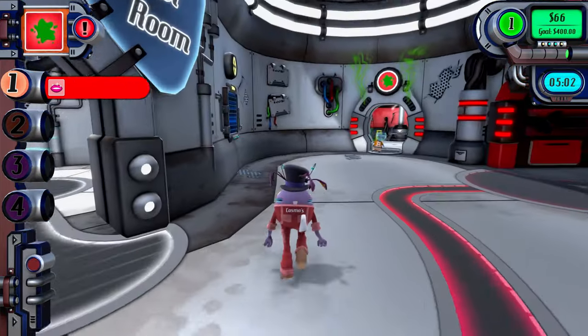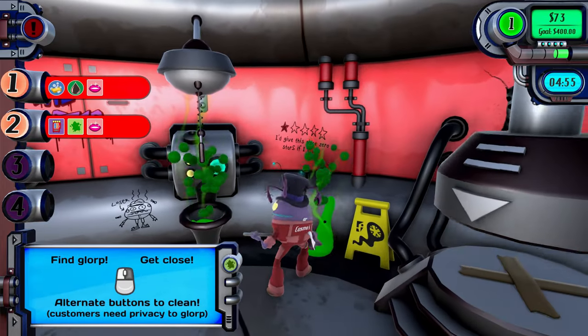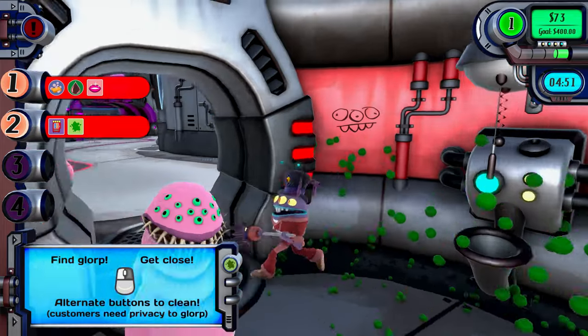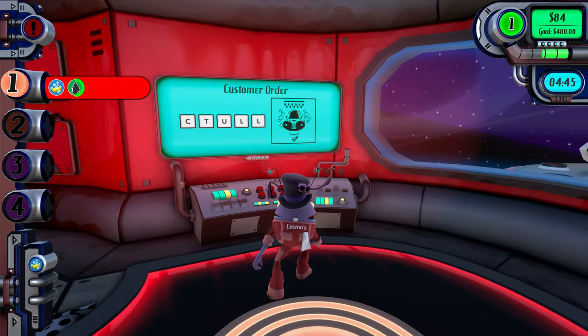All of this and more — a meteor might come flying towards your station and you'll have to drop everything to take evasive maneuvers. Cosmos's Quickstop becomes challenging once your station fills with ships and customers trying to use all your station's facilities. You frantically run around trying to keep up with every task. In these moments the game is at its best.